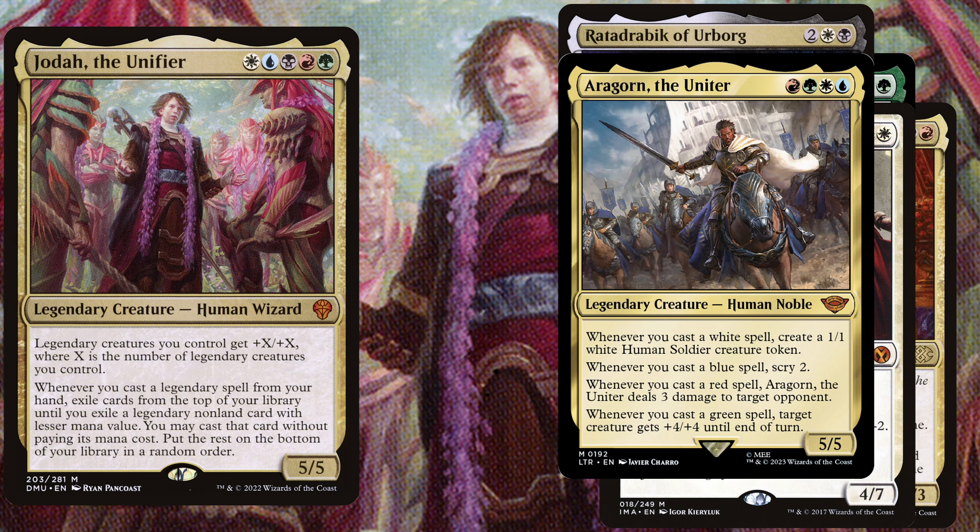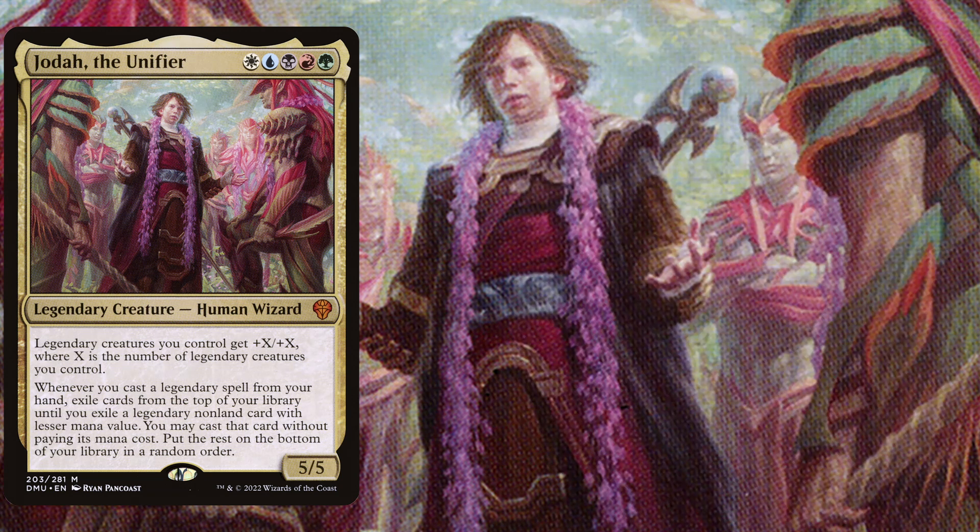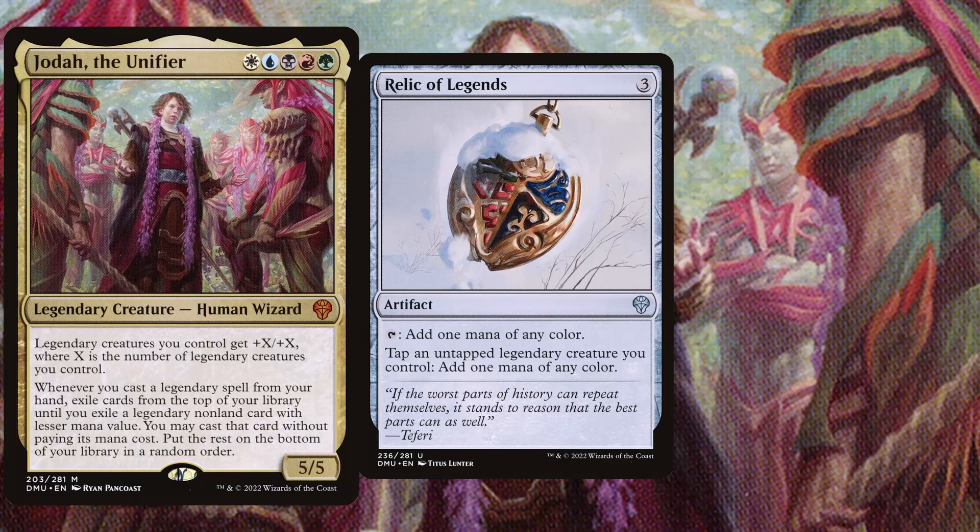Another great anthem effect is Avacyn, the Cursed — a 5 mana 3/3 with deathtouch and lifelink — and other legendary creatures you control get +2/+2.